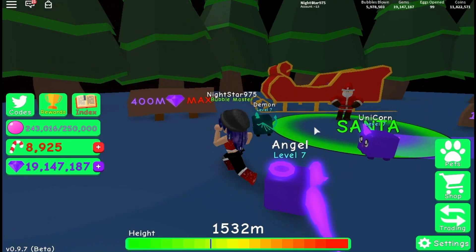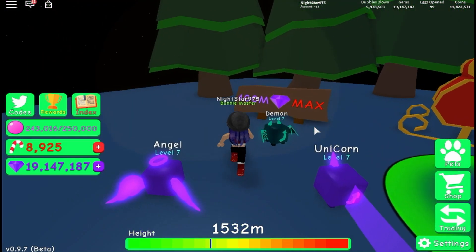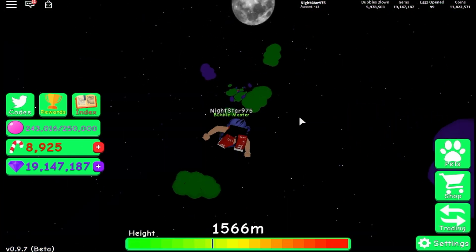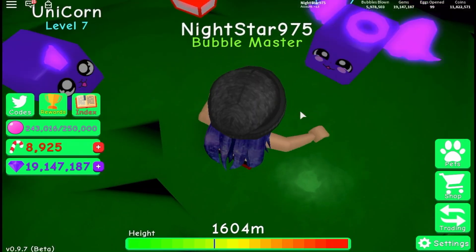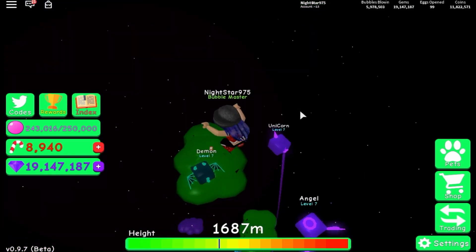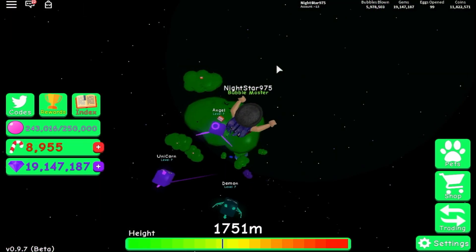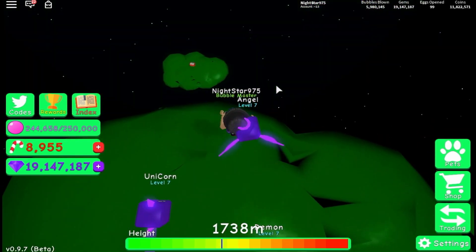NightStar is trying to go higher than Santa. She explains that if you sell your gems to Santa, he gives you candy canes in return — selling 19 million gems would give back 19 million candy canes. She heads up into the candy cane world. She remembers the clouds used to be see-through but now they're solid and bump your head.